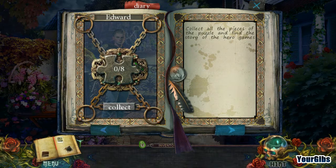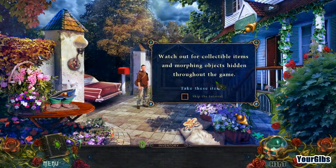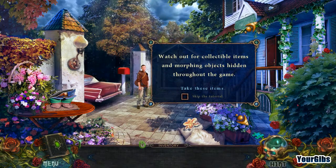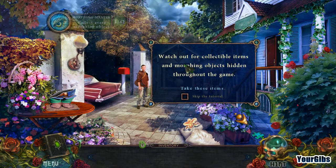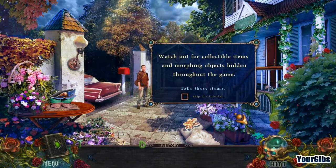There are puzzle pieces to collect and a story to piece together. Watch out for collectible items and morphing objects — a morphing object just appeared, transforming from leaves to eggs. And there's another collectible — a jigsaw piece.